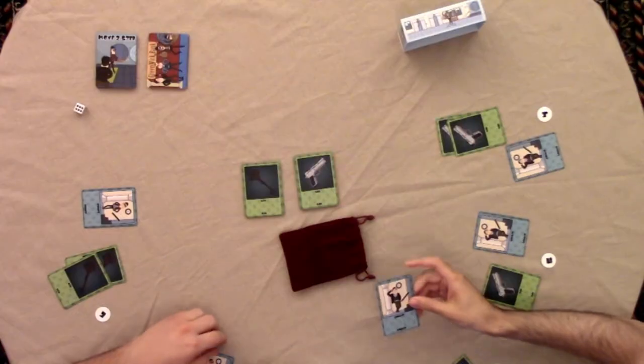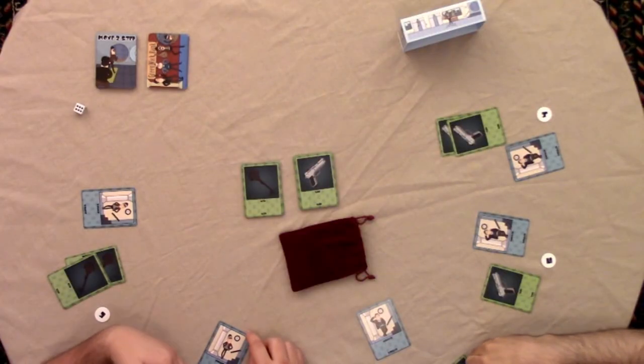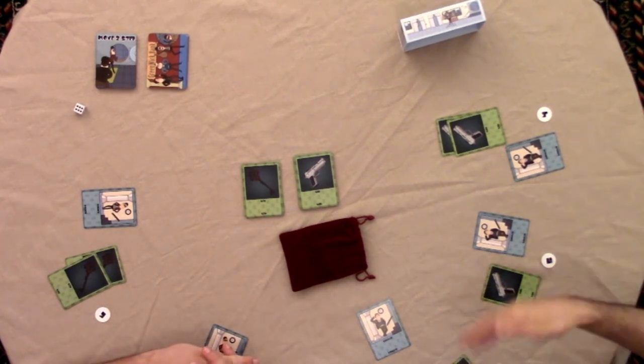Basically at the start of the game, you're going to get one of these identity cards — banker or robber. But then you're going to pass it to the player to your left, and they get to look at your card also. So at the start, you are going to know what the person to your right actually is. They'd be hidden, but I would know that I myself am a robber and that Jonathan is a banker, but I wouldn't know who anyone else is.